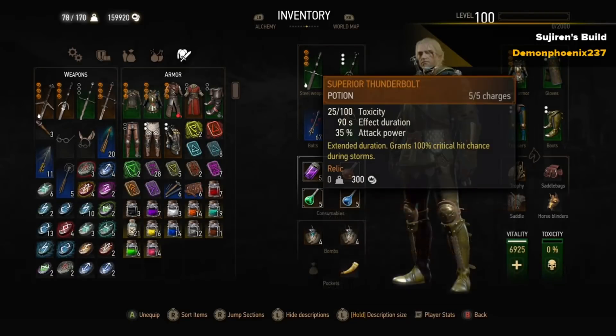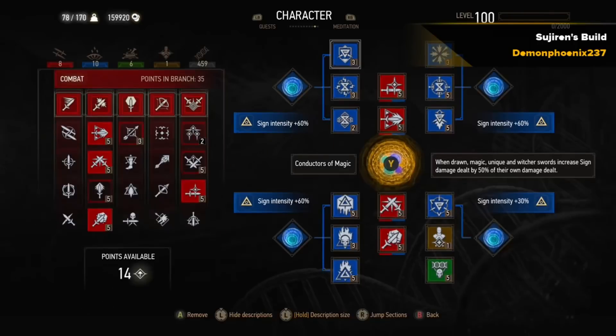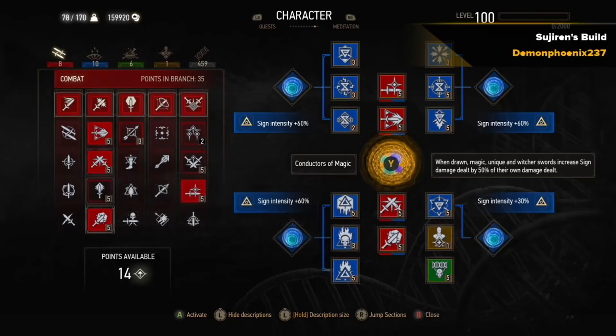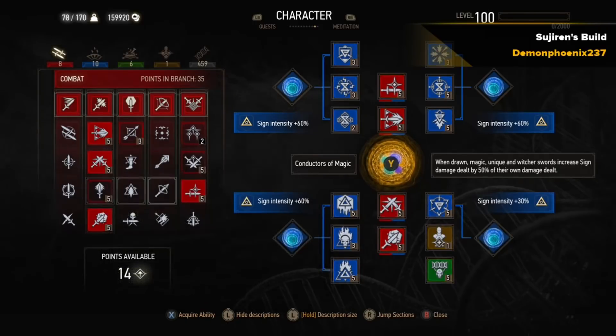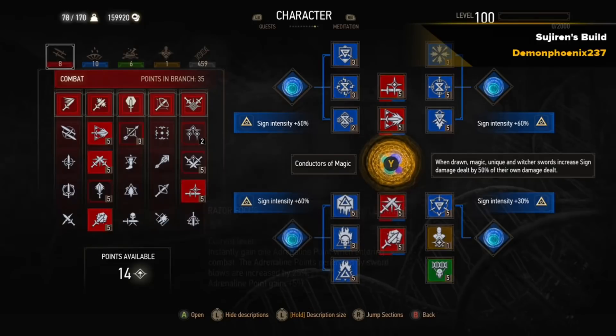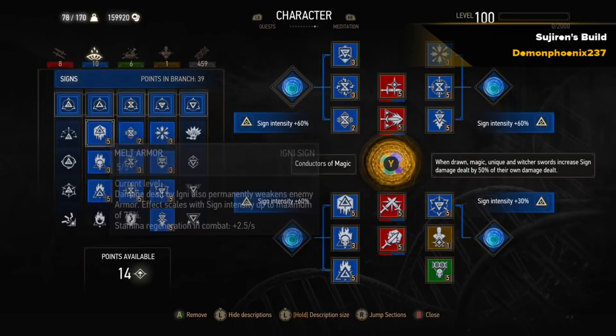The main potions that Sujuren recommends for this build are Thunderbolt, Superior Tawny Owl, and Superior Petri's Filter. That'll buff your damage a little bit, buff the sign intensity as much as possible, and this is where Conductors of Magic comes into play. We've got a couple of the combat skills and we're going to put those in the middle because we want as many blue skills boosting sign intensity as possible. We've got Strength Training, Crushing Blows to increase the strong attack damage, Sunder Armour to reduce enemy resistance by 25%, and Razor Focus so it can build Adrenaline and start off each new combat with an Adrenaline point.